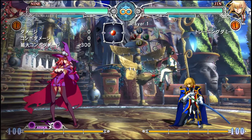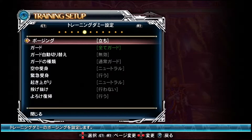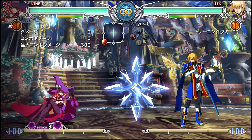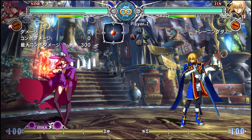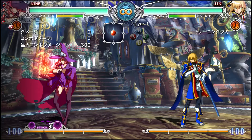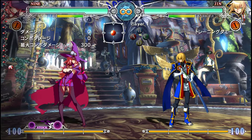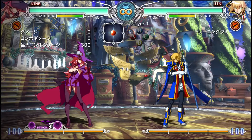So if Jin shoots his icy projectile, Nine can just get up out of there - while most people can't do that. This is pretty amazing when you're fighting characters like Izanami or Amane who rely on projectiles to lock you down in place - Nine does not have to block that. There are some downsides however: you are vulnerable at the end of your dash, so don't be too predictable. If your opponent is looking for it, they will punish you.